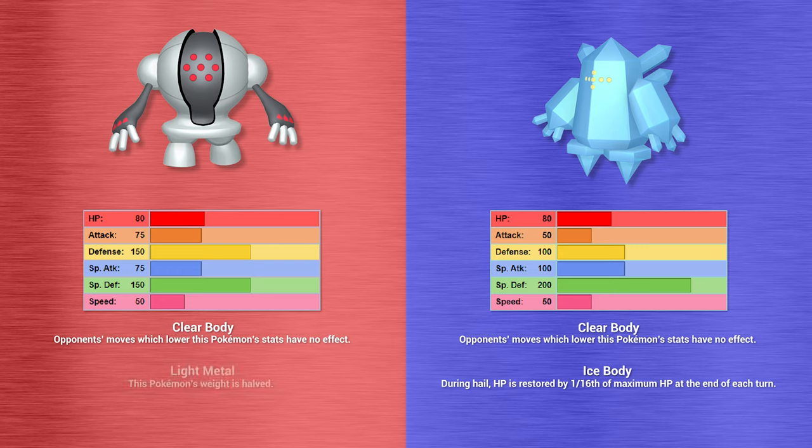Shiny Registeel creates a Substitute — not a bad play, lowering its HP to hide behind it with all those beautiful resistances. Regular Registeel goes for Sheer Cold but it's avoided — 30% accuracy isn't always a blessing. Regular Regidrago uses Conversion 2, taking a type effective to the last move used. Substitute gives Ghost typing, so regular Regidrago is now a Ghost type.